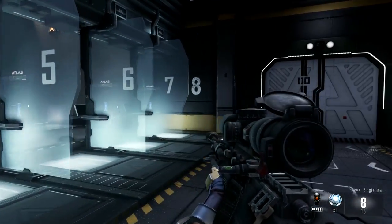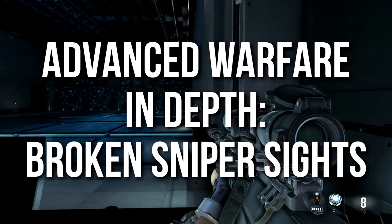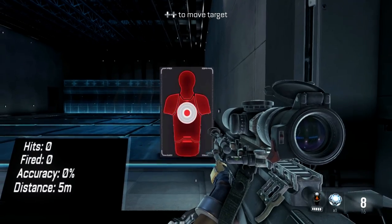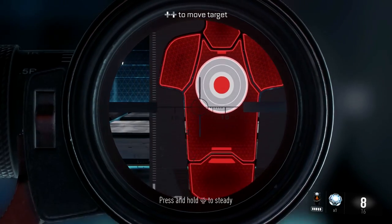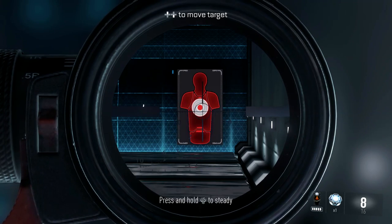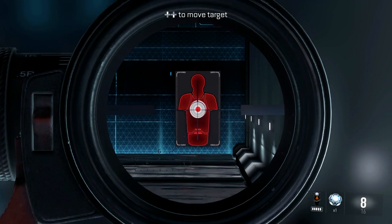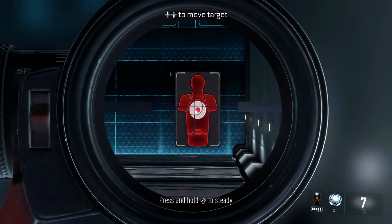Hey guys, Drifter here. Welcome to Advanced Warfare In Depth. In today's episode I wanted to talk about broken sniper rifle sights. I'm in the firing range right now at stall number eight, which allows me to move this target back and forth at whatever distance. I'm going to show you that all of the sniper rifle sights in Advanced Warfare are misaligned — some of them pretty badly. I'm not the first person to do this video; I've seen it on a few other channels.